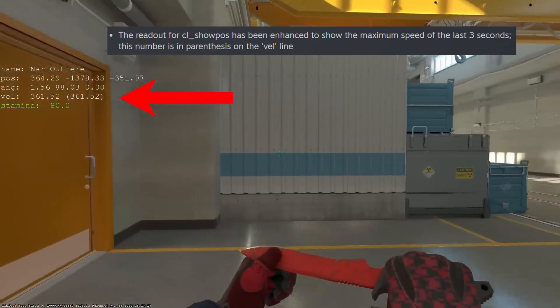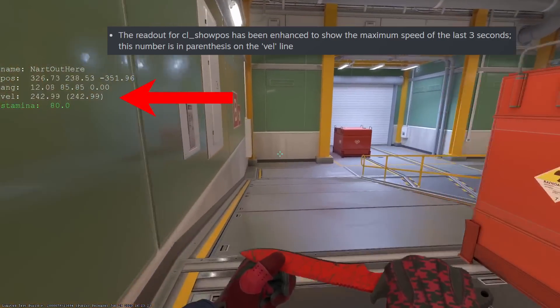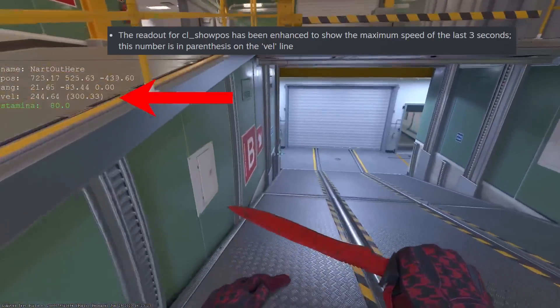CL show pause now includes velocity. Previously in CS:GO there was no line that had velocity, so what can you use this for? You could use it to check wall strafes.